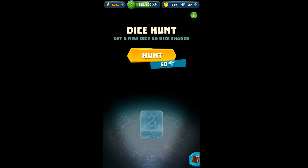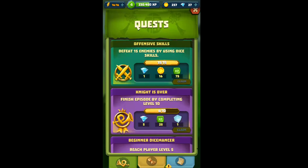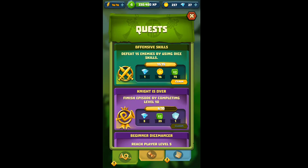You do seem to get free dice hunts every time you level up, but I'm only level 4, so maybe that'll stop at some point in time. I'm going to tap on the horn next, which is right underneath the cube. Quests — this is where you can complete quests to earn gems and coins and XP.